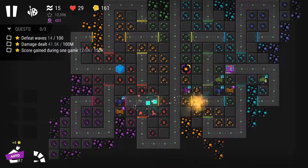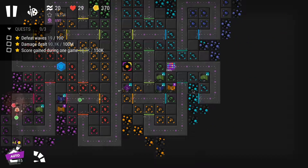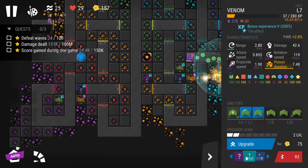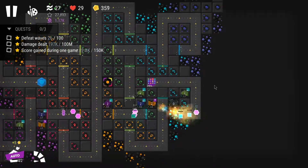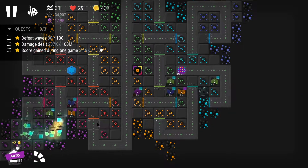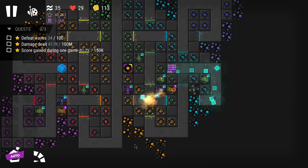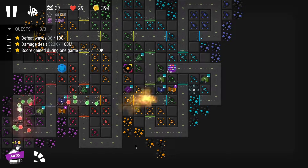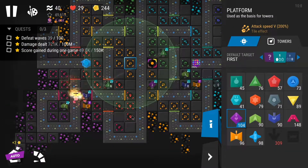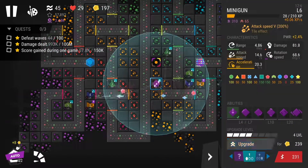These three goals are related — the longer you survive, the more damage you deal and the higher your score. I placed towers where I had the most research and tried to find optimal spots. I thought going for more miners might help me reach the score quest and get at least one star, since I knew the damage and wave quests weren't achievable with my current research.